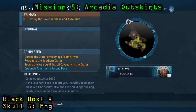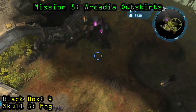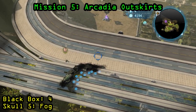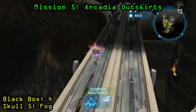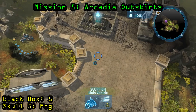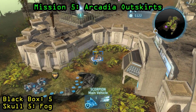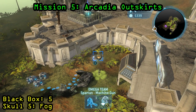Now we are on Mission 5, Arcadia Outskirts. The optional objective you need to complete to get the skull is to kill 5 wraiths. There will be periodic wraiths that come into the map on the dropships, so you'll want to kill all the wraiths around the map and even ones that might spawn from the base. Once you've killed 5, the skull will spawn in the northwesternmost part of the map on that big freeway — go ahead and take a unit over there to pick it up, and that is going to be the Fog Skull. The black box is actually just right beside the tech reactor when you were first coming into the map — you can see it just to the left of the statue, just to the left of the tech reactor on the grass.